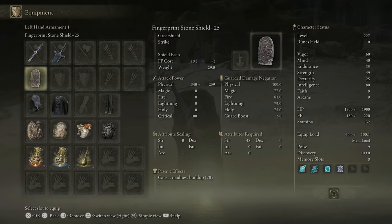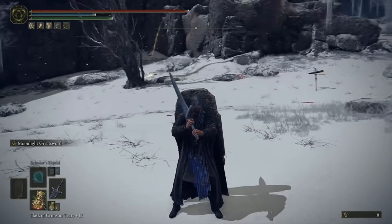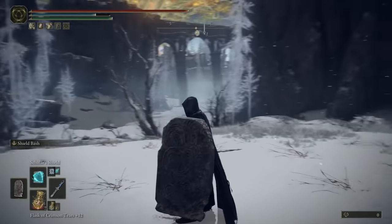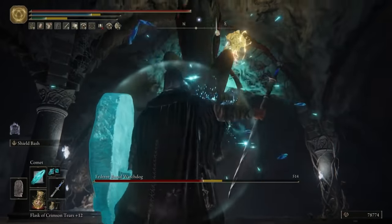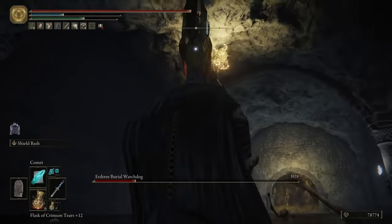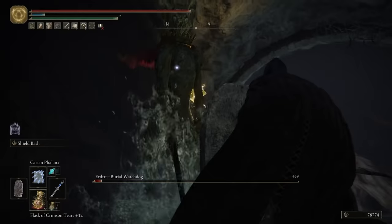The most important item on this build — the one that pretty much makes you unkillable — is the Fingerprint Stone Shield fully maxed out at plus 25. It's not an ability that makes it so powerful; it's the guard boost. Our current guard boost is 90, which is very high. We also have a spell called Scholar's Shield that essentially maxes out that guard boost, so we don't really take any damage at all no matter what enemy we're facing. Once Scholar's Shield is activated you can tank through everything — ranged attacks, melee attacks, boss special abilities. You can spam the Comet spell to stack damage, and if a boss gets too close just pull out your shield and tank it.